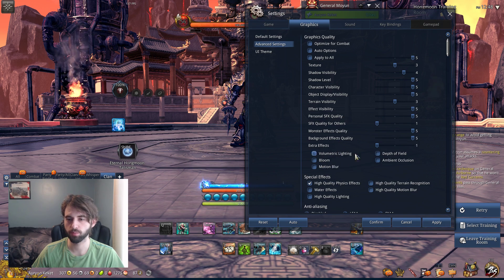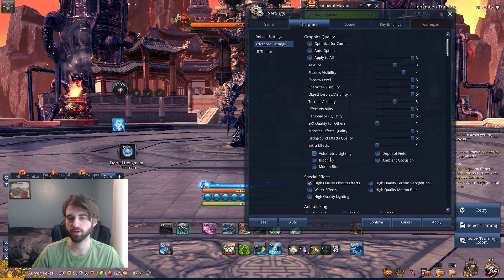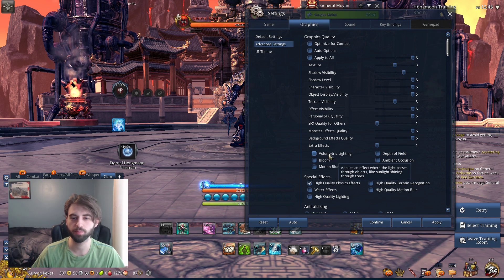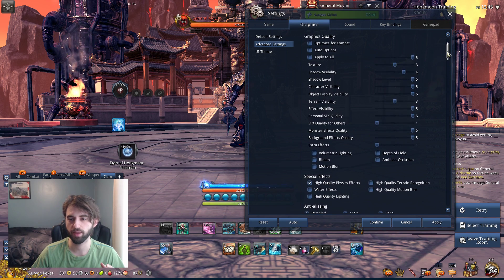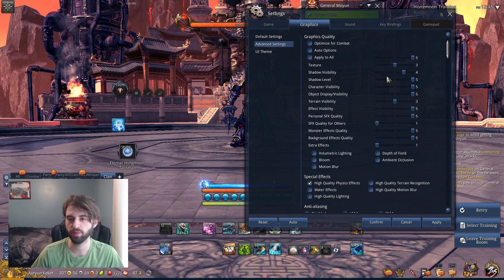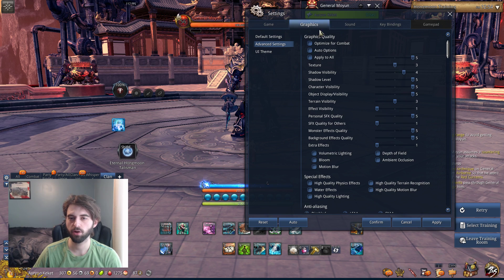Now, Unreal Engine has issues with bloom, motion blur, and all of these things, so if you're looking for maximum FPS, go ahead and disable these. If you're trying to record YouTube videos, make sure they're fired all the way up — but when I'm generally playing, I have all these turned off. High quality physics doesn't matter too much. So unchecking all these boxes is going to be your best bet. Also make sure that you have your extra effects and special effects for other players set to minimum. Shadows are a killer on the Unreal Engine, so drop those down to zero as well — they will improve your overall performance. The terrain visibility and object display visibility basically impact your draw distance, so if you're having real issues, you can drop those down too. If you're having major issues with FPS, just hit Apply to All and drag everything down to the lowest setting. These are my settings in-game, so copy them if you want, or adjust based on the information I've relayed.